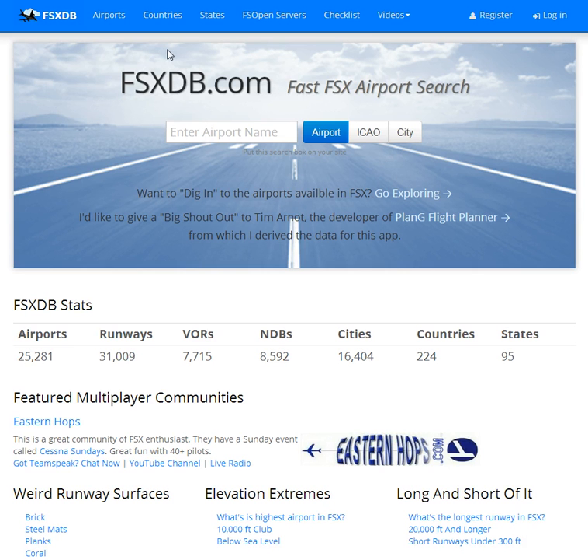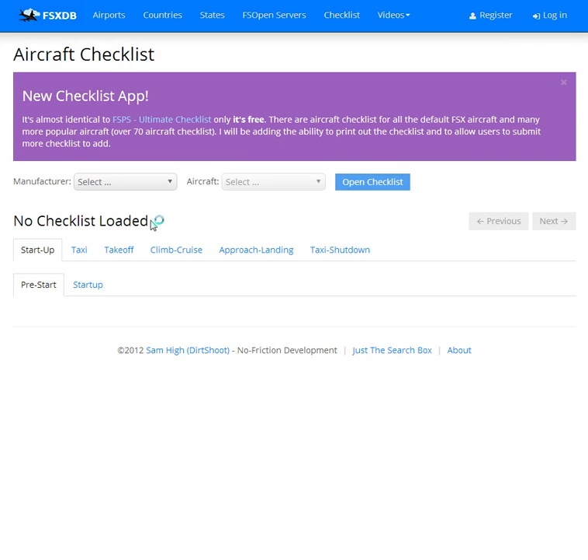I'd like to show you a new feature in this application — it's Checklist. We now have 70 plus checklists that include all the default aircraft. It's very similar to FPS Ultimate Checklist, only this is free.